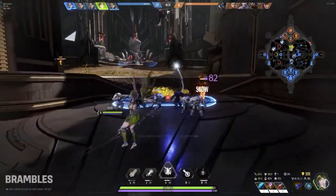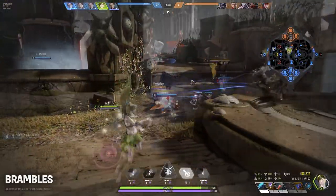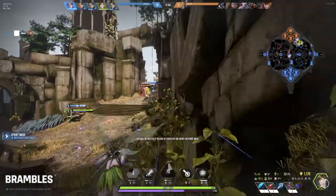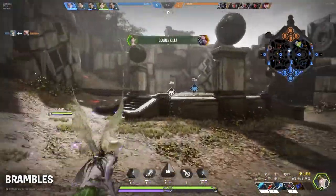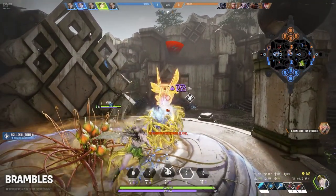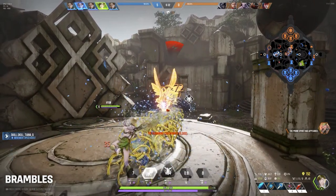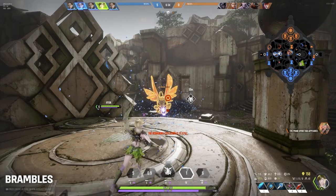Next up is Brambles. This is the line of vines that the Fae throws down with her Q that deals damage and slows. In Paragon, the line stayed on the ground for a while, and even if you didn't directly hit someone with it, they would still take an instance of damage if they walked into it and were slowed as long as they tried to walk through it. The big difference with Overprime's Brambles is that it deals persistent damage. In Paragon you got one hit, but in Overprime you can clearly see Brambles continue to deal damage to both heroes and minions as long as they're standing in it — looks to be about 4 ticks of damage max. This is going to give the Fae some extra wave clear, extra hero damage, and will significantly add to her combo ultimate.